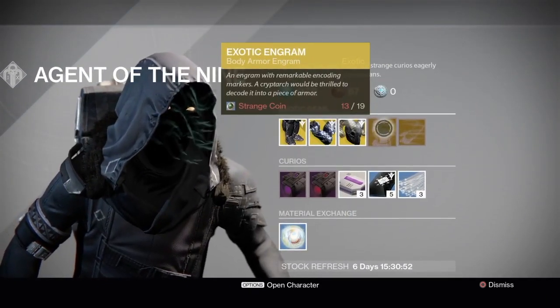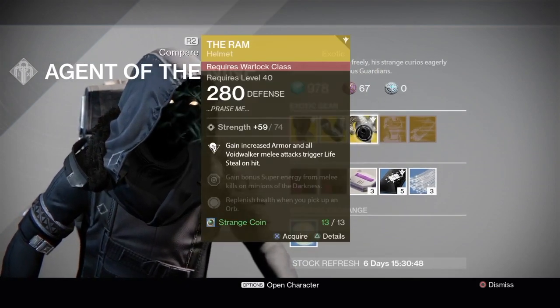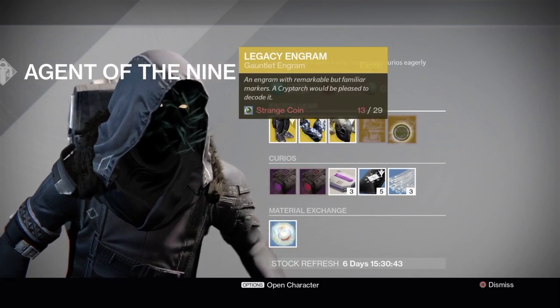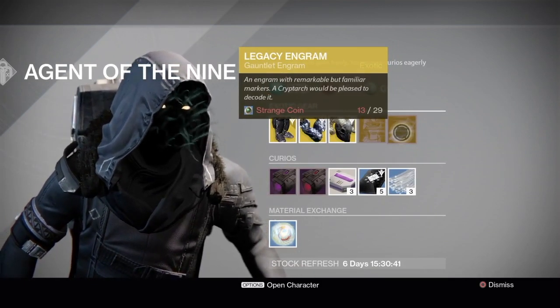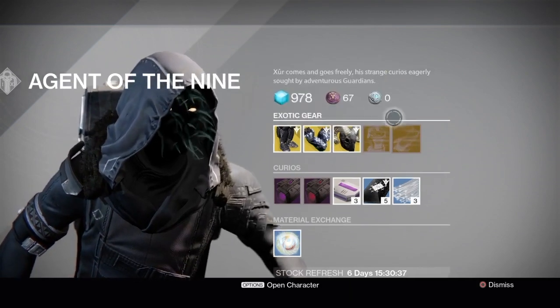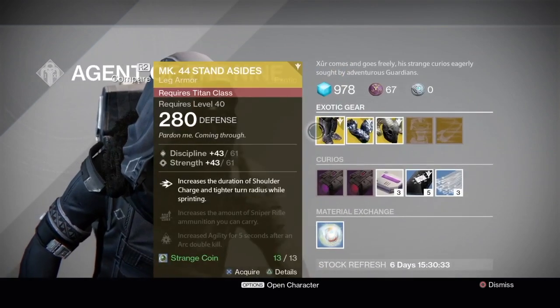Then we have an Exotic Engram, a Body Armor Engram. Then we have a Legacy Engram, which gives you year one things — so this has a chance of giving you year one gauntlets. The Legacy Engram costs 29 strange coins, the Exotic Engram costs 19, and the armor pieces cost 13, 13, and 13 strange coins each.